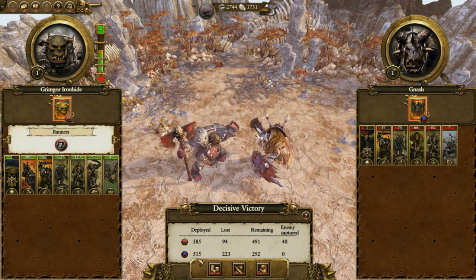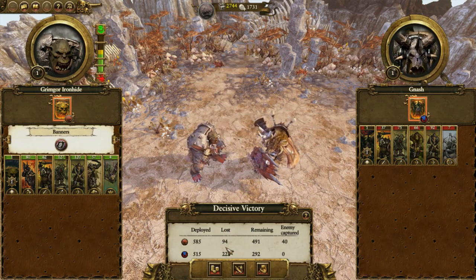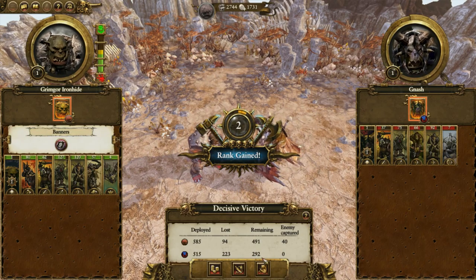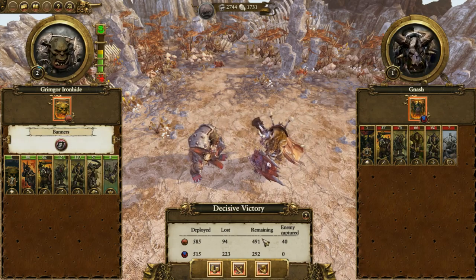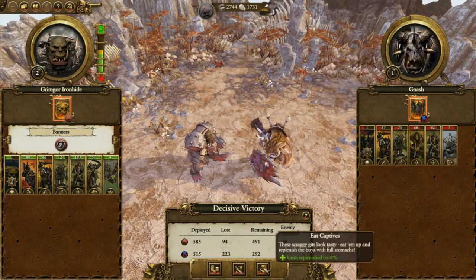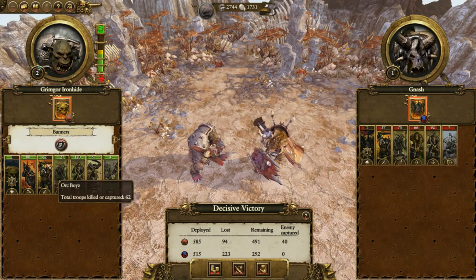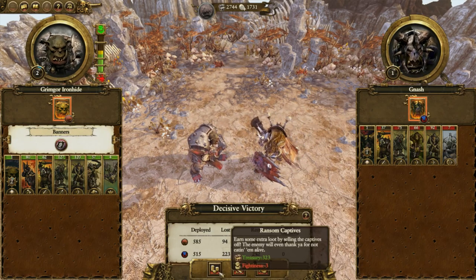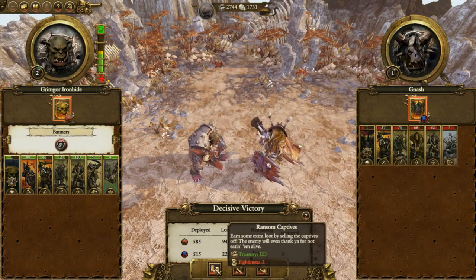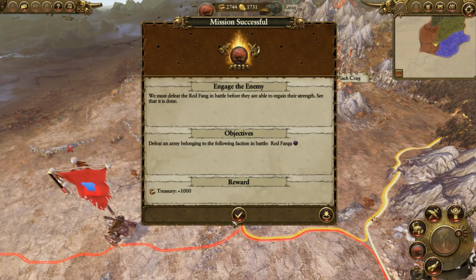As you can see, I only lost 94 versus him losing 223 — that's a very big difference. He does have 292 remaining, and I probably could have stuck around and wiped him out a little more, but for the sake of the video I'm not going to. My units are actually pretty well up and haven't taken a whole lot of hits. I'm not going to eat the captives — I'm actually going to slaughter them for leadership. I don't really need money right now because of the way I'm going to be building my buildings.